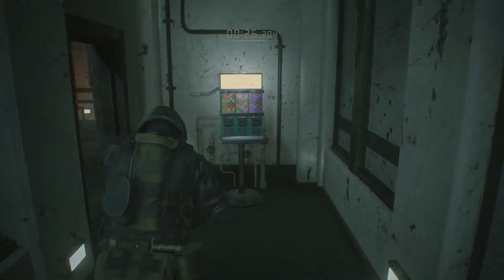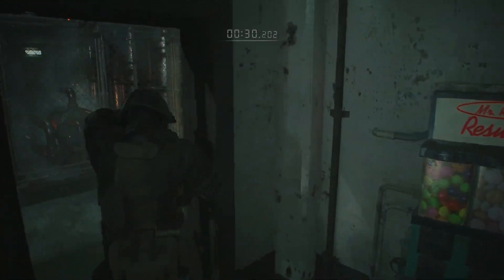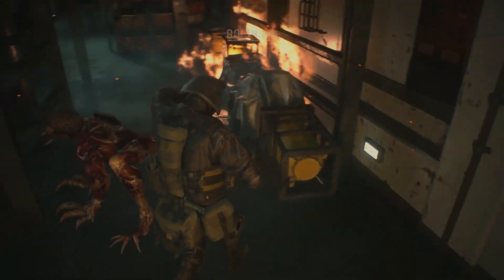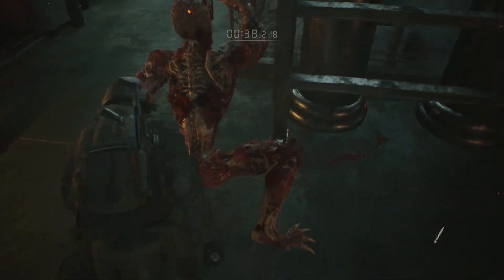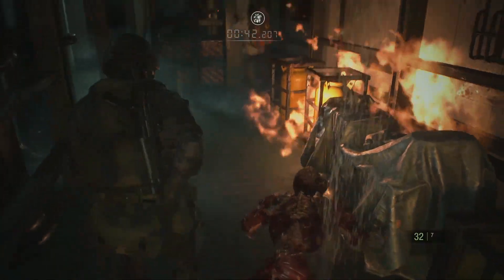Then straight into this room for your first vending machine — take the flash grenade, you're going to need that most definitely. There's a liquor in this room; I get a bit cheeky and go in and knife it to preserve ammo. As long as you stay behind it, it's not going to be able to get you — it doesn't even know where you are.